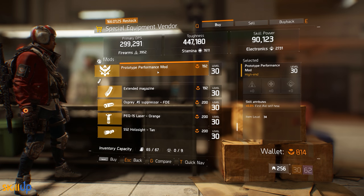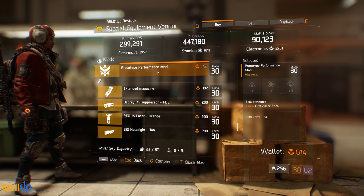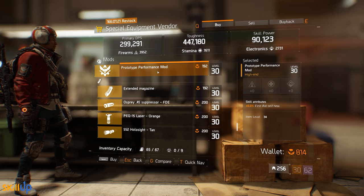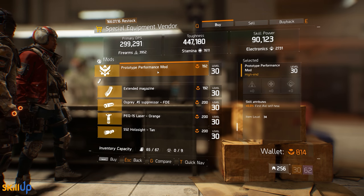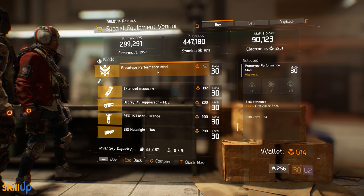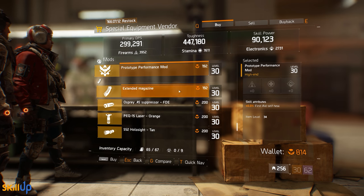There's a First Aid self-heal at 6% Prototype Performance mod here, which is actually a max roll. This is a really nice one to get, especially since if you're not stacking lots of skill power in patch 1.6, your heal is going to be a lot less useful than before. This will be a very desirable mod in the next patch.